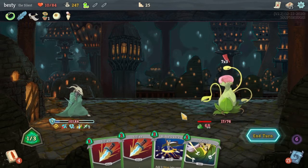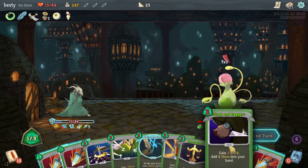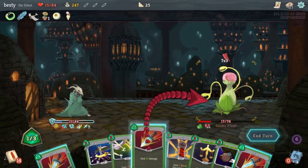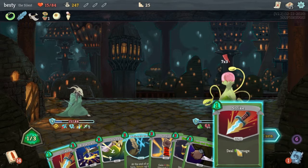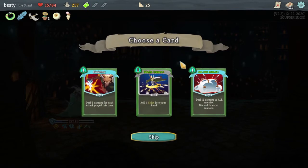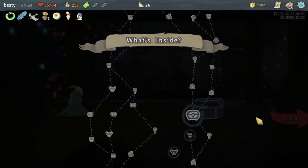Did we just start a random plant fight in the hallway? We got the zero cost Strike — that's cool. Is he one point down from dead? Oh wow, he's got Vulnerable. Dude, we got 15 health left. It's rough times. Do we want Finisher? I don't think we can even use Finisher with that. Whatever — at least I can play the shivs. Toxic Egg: whenever you add a skill into your deck, upgrade it. That's good.